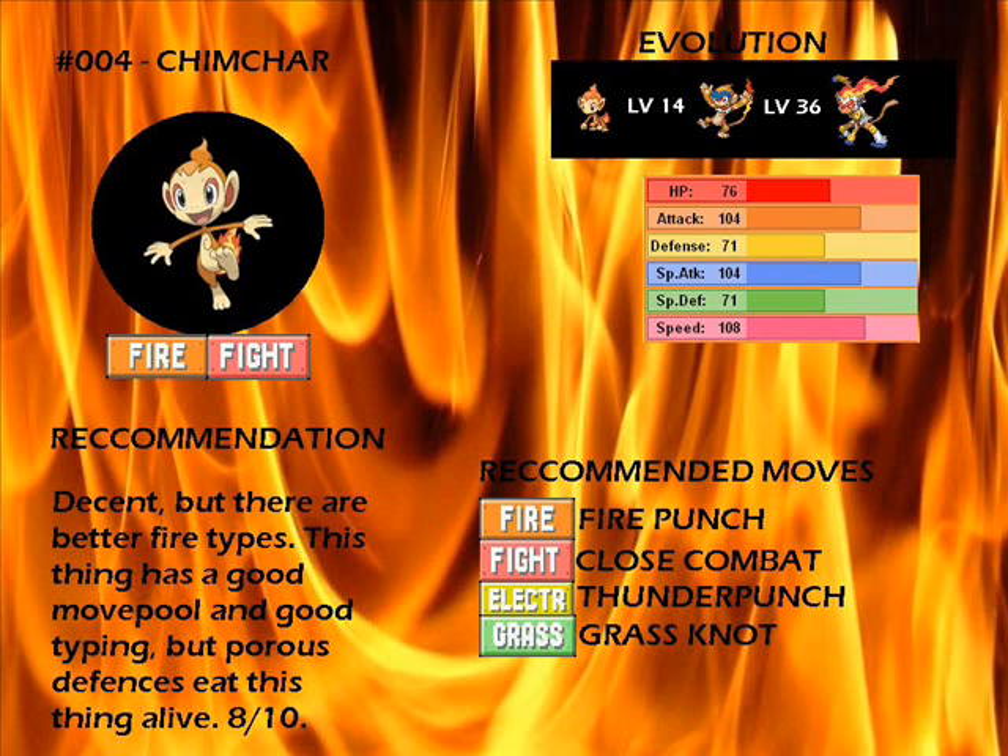It's got good typing — Fire/Fighting — which it gets the Fighting type at level 14 when it evolves. Good move pool, but its defense is as porous as that of the Kansas City Scouts, and that's bad because they allowed like seven goals a game. Anyway, that's it — goodbye.